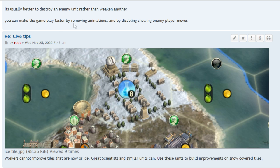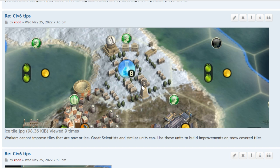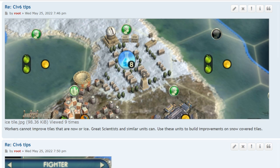You can make the game play faster by removing animations and disabling the display of enemy player moves. It used to show little fight animations between units, and watching all the enemy moves could be tedious and long.